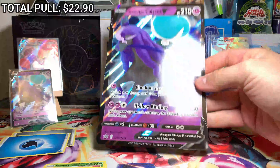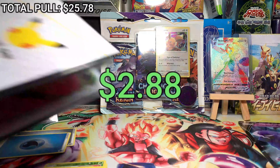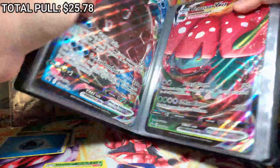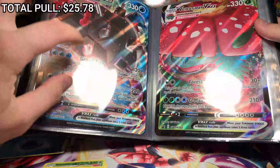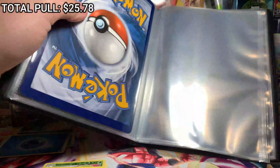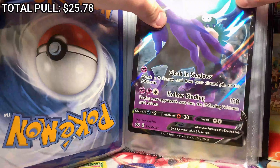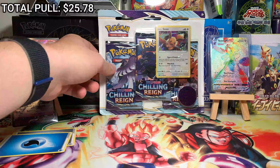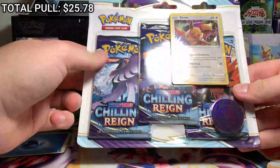Next thing from the box was our Shadow Rider Calyrex jumbo card. I've been trying to collect my big cards — I don't know if you guys have found a first partner binder yet, but last one I did was Blastoise VMAX and Venusaur VMAX. Now I can slide my beautiful Shadow Rider Calyrex promo in there. Alright, we finished the box, so now it's time for a Chilling Reign blister.